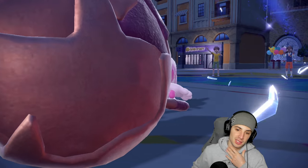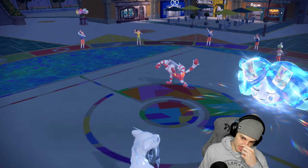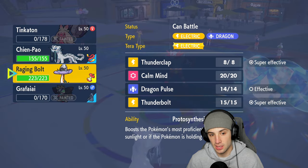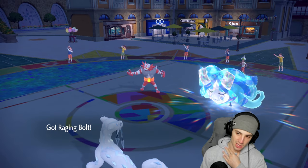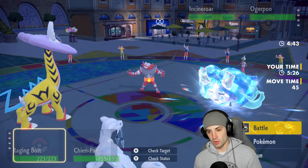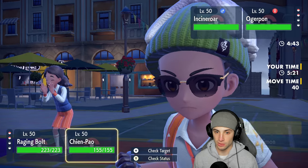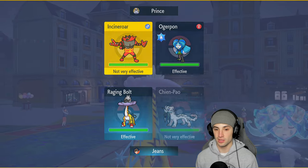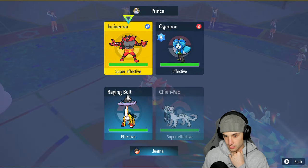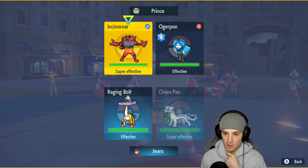Got to give it to my opponent — that was a great play. Their Tailwind finally ends and I bring out Raging Bolt. From here Ogre Pond might Protect. I think best play is to double down into Incineroar and try to KO it, but it'll be tough — they might be able to soak with a berry.